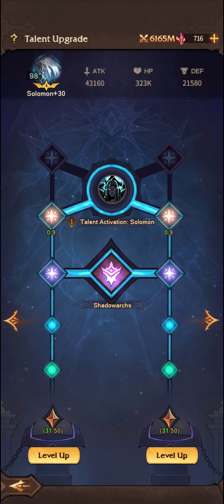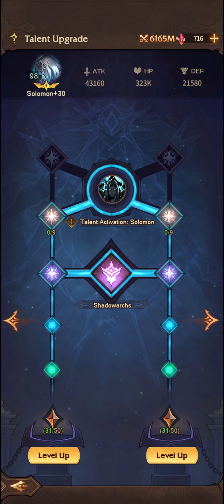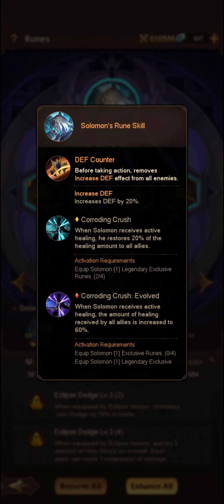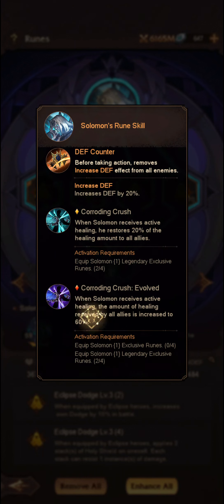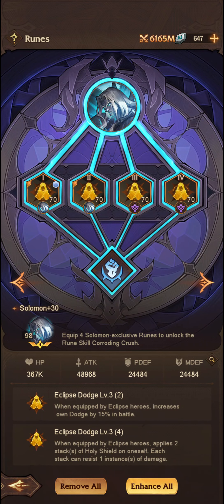For his talents, I currently have him at epic — he increases his dodge chance and cure rate by 15% respectively. At legendary talents, those increase to 30% dodge and 30% cure rate. For his runes, I've gone all dodge. I've got two of his exclusive runes but not all four. His passive is when he receives active healing, he restores 20% of the healing amount to all allies. With his legendary red runes, that increases to 60% — effectively doubling the healing for the team, which works very well in the Striker's build.